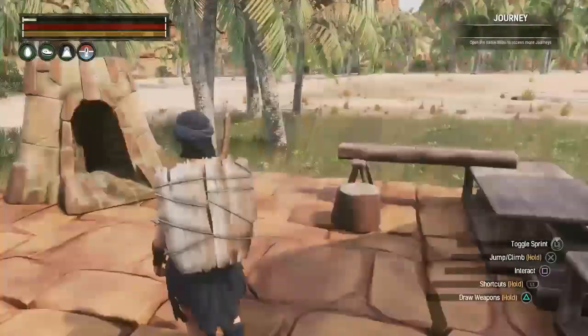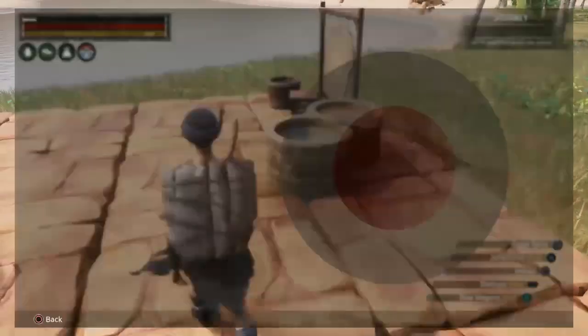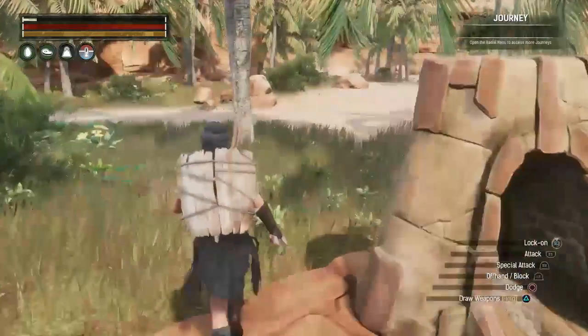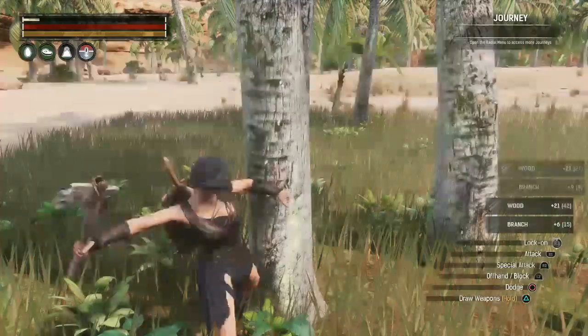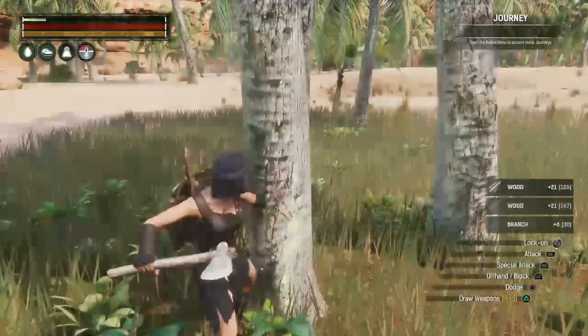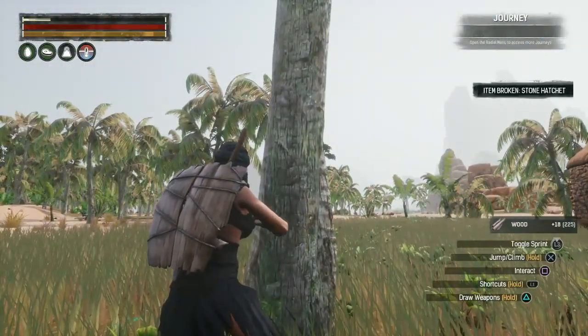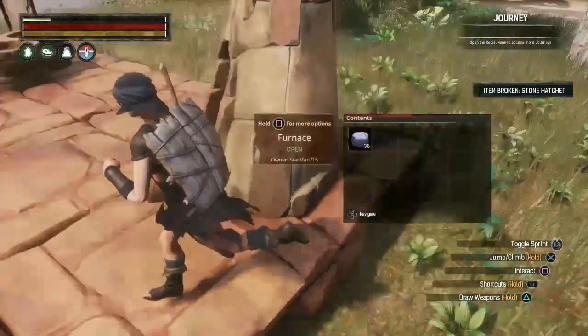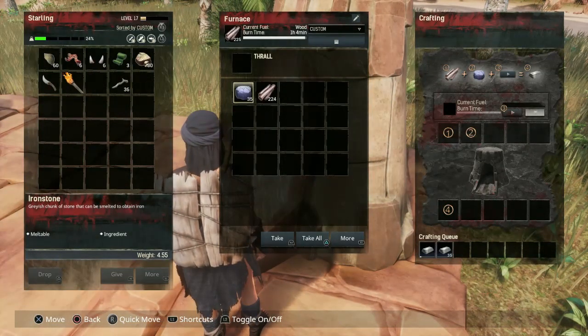So much still needs to be done. Now I need to get some more wood — I'll use my hatchet to get some from these trees. And that's it for my stone hatchet, it broke. This should suffice — let's go ahead and press play on the furnace and it'll start crafting some iron bars.